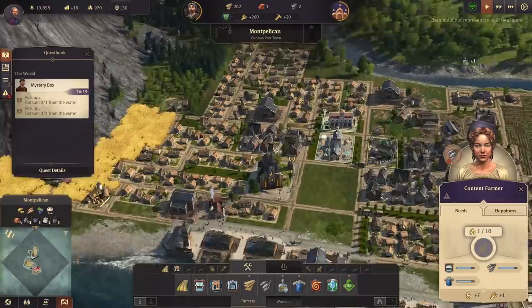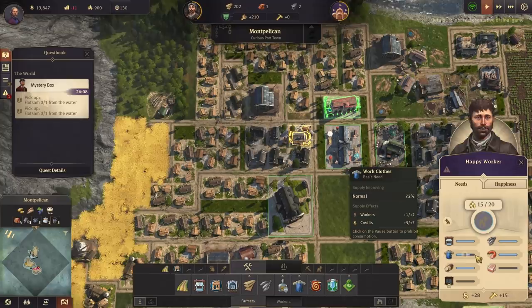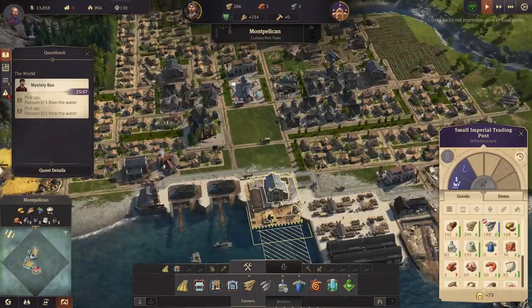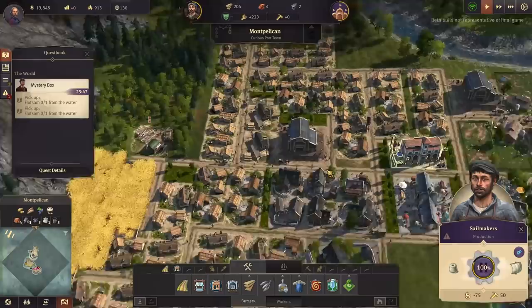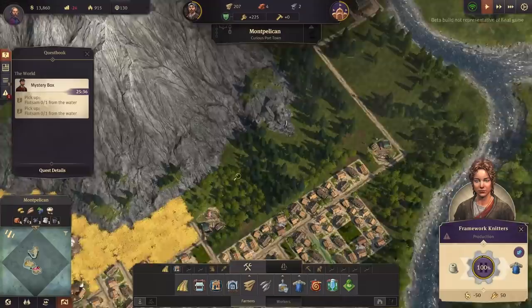Now we've got loads of extra workers we can start turning these - oh, work clothes, we don't have enough work clothes, that's interesting. Work clothes - alright, we can set up more work clothes stuff, that's sheep right? You've started going to the sails - okay, where's our other sheep then? Framework knitters there you go, can't produce it quick enough now. We'll get rid of this lumber mill then.